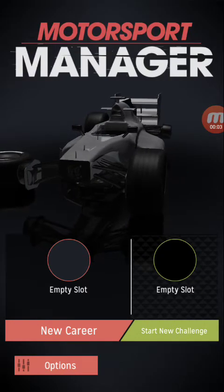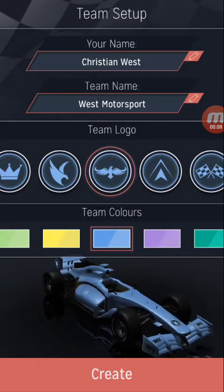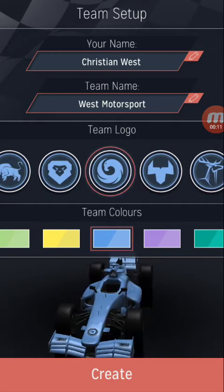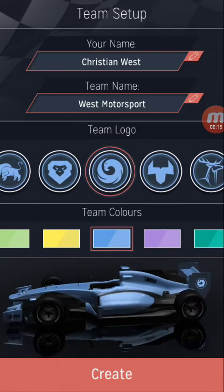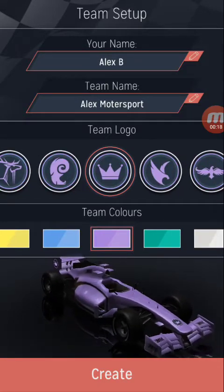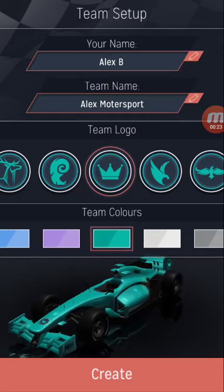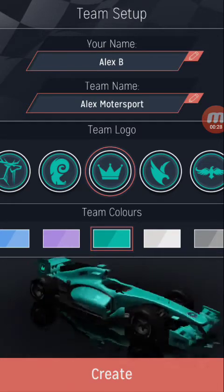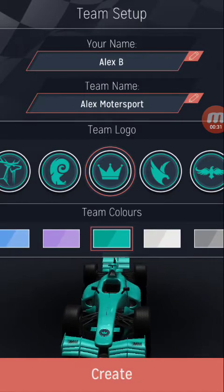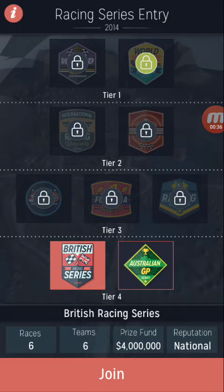Hello and welcome back to my channel! Today we're going to play Motorsport Manager. I'll pick all these random things and be back in just a second. We've got the crown as our logo and we're going to have a green turquoise colour for the cars. We're going to start off in the Tier 4 British Racing Series.